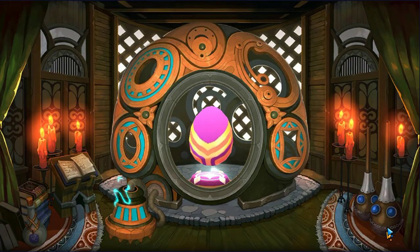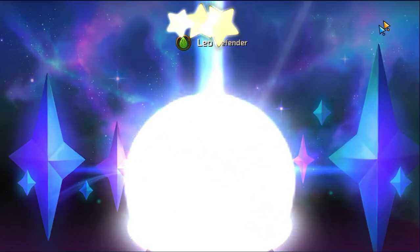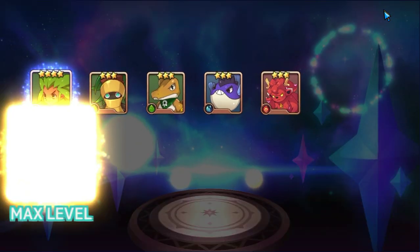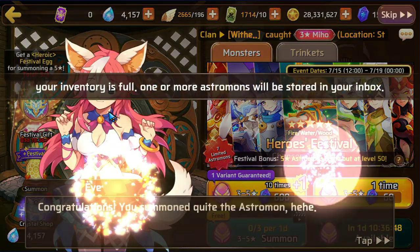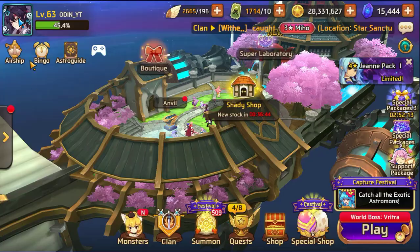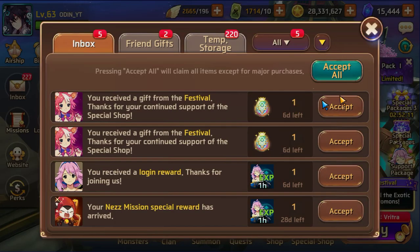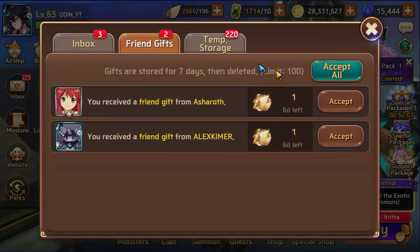A lot of nat fours but no nat fives, and we're about 20,000 astro gems in — definitely not a very good summon rate. And a water Artemis! At least we're left with 15,000 gems, which is decent enough to save another 15,000 before the next festival.